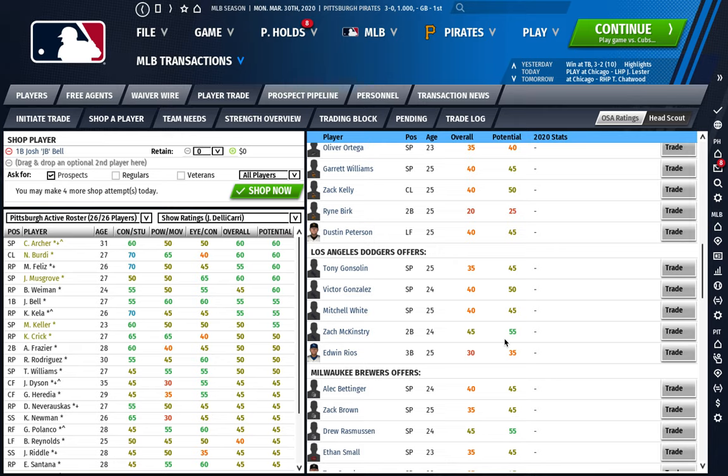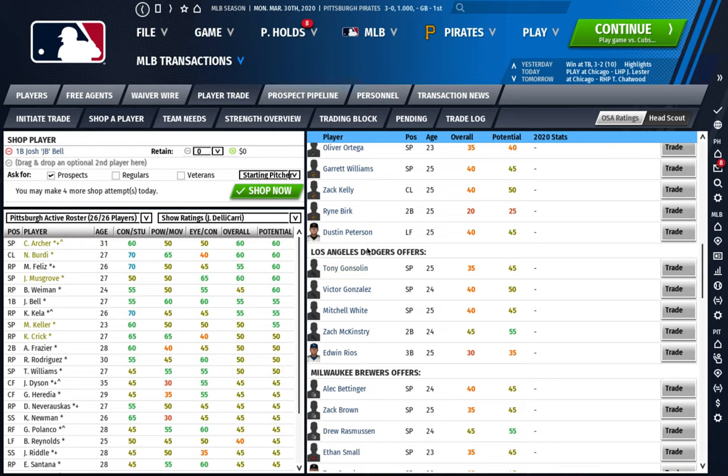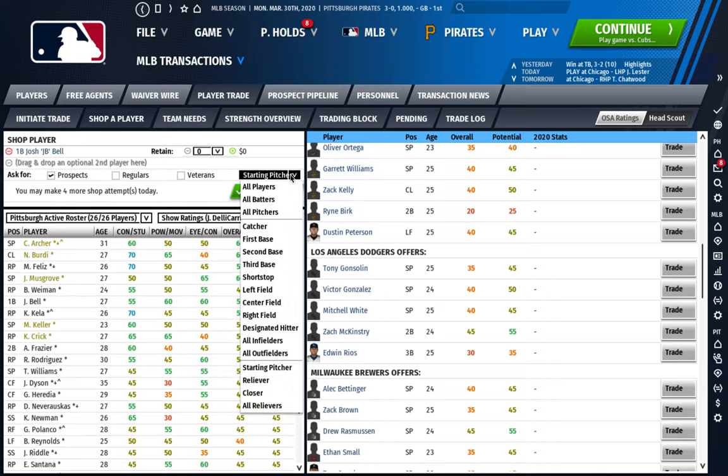After identifying the best player available, my next piece of advice when trading veterans for prospects is to then build starting pitching depth. You can decide to build infield depth or center field depth instead — that's understandable — but normally when I'm rebuilding a team I try to build starting pitching depth after securing the best player available. So I'm going to shop again for prospects, specifically starting pitching prospects, to see the best starters the Dodgers are willing to offer.